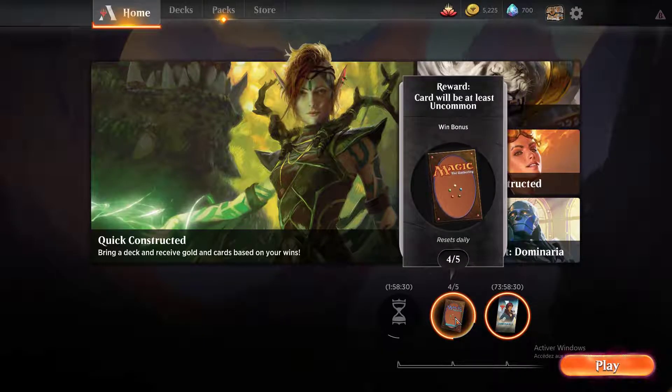You also have win-based daily rewards. Your first daily win earns 250 gold, your second through fourth wins earn 100 gold each. At the fifth win you get a random common card, the sixth win gives 50 gold, the seventh a random card, and the eighth 50 gold. After that it alternates between 25 gold and random uncommon cards, up to 15 wins.